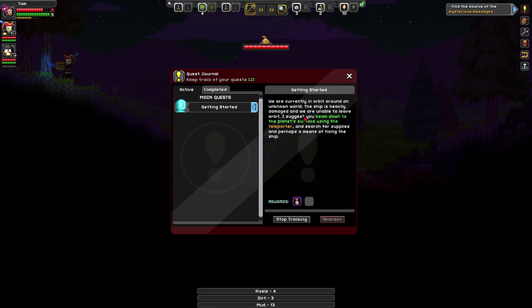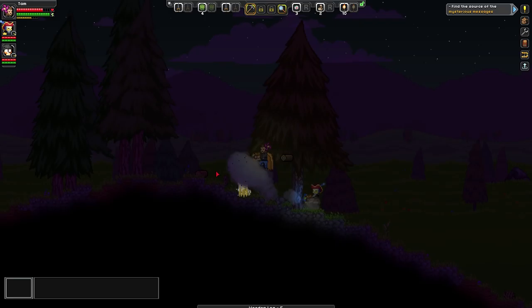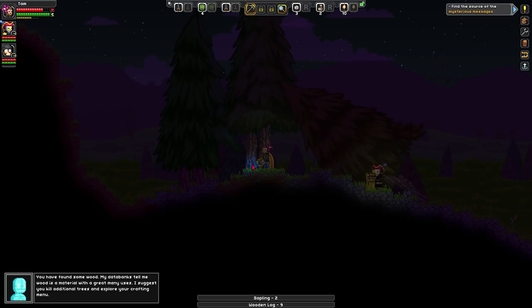We're looking for a dude with a tent — the guide — and we're looking for the portal. I'll go this way and see if I can find him. Also, planets actually loop in Starbound, so if we walk west long enough, we'll come out the other side.